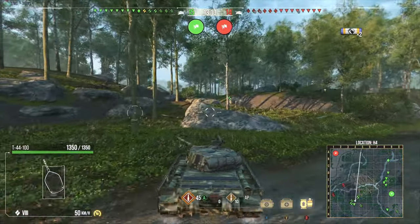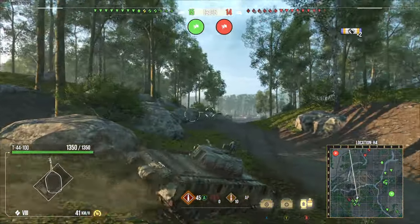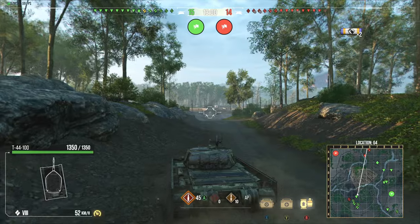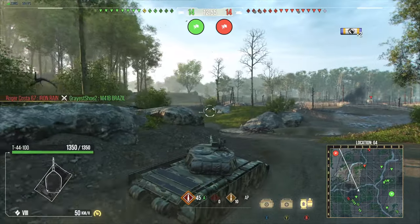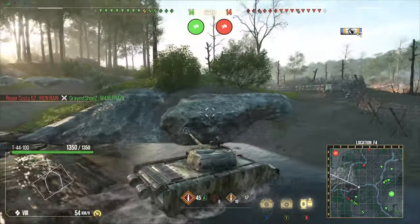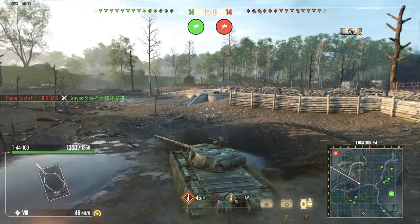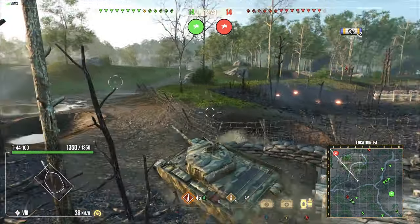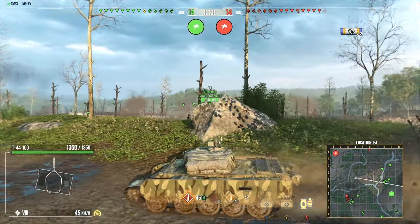I'm thinking I might be able to make an aggressive pull into like E5, but that's a really aggressive pull. Do I want to do it? It's really early - two minutes into the match. If I pull out like this and die, it's a lot better than having everyone forming a conga line driving in the same direction. Maybe this could work out if I play my cards right and keep these TDs in my point of view within their render range - if I do that it should work out, they can at least cover me.